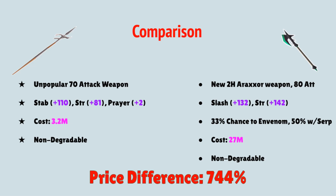Moving on to the Noxious Halberd, it is the newest two-handed Araxor weapon with an 80 attack requirement. It has a slash bonus of 132 and a strength bonus of 142. It has a special effect in which it has a 33% chance to envenom your opponents, which goes up to 50% with a Serpentine Helmet. At the moment it's trading at 27 million GP, and it is non-degradable. This gives us a price difference of 744% between the two weapons.